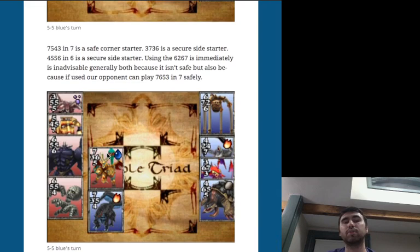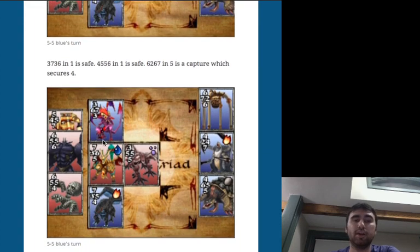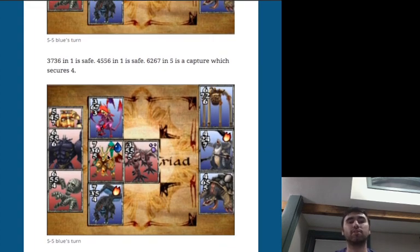They played 7-6-5-3 in square 4. Is their move safe? Nothing can beat a 7 going down, but we can take their 6, and they won't be able to take our 7, achieving a second safe card. While there are other moves to consider — like 3-7-3-6 in square 1 with a 7 facing out they'll never beat, or 4-5-5-6 in square 1 — the move of 6-2-6-7 in square 5 is interesting to consider since their card doesn't follow the rule of evens with only one vulnerability.